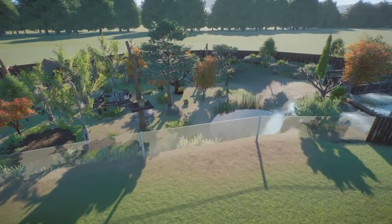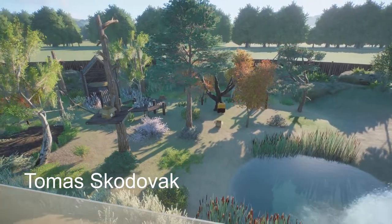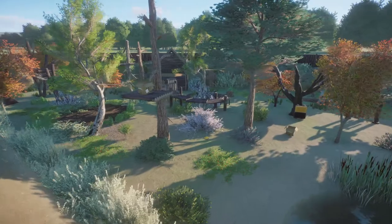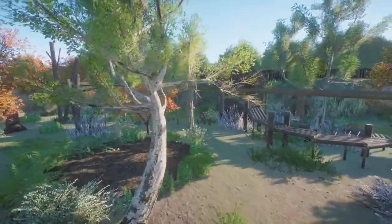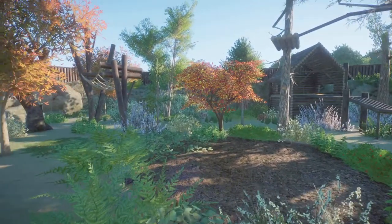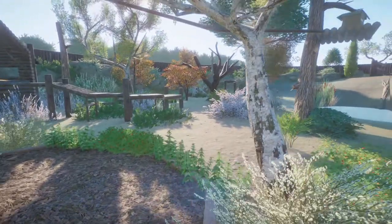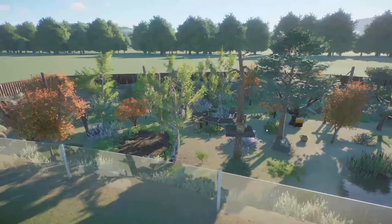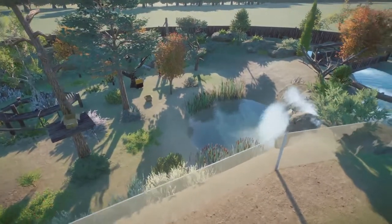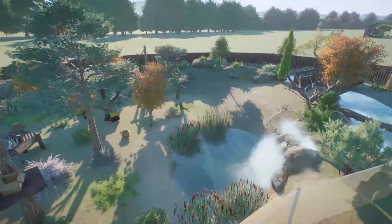Our next piece was made by Thomas. It's called Red Panda Habitat, and you can bring this into your zoo for around $11,000. What a really great habitat this is. All your visitors can sit here and look right down at all of the red pandas. Thank you so much for bringing this to the Steam community.